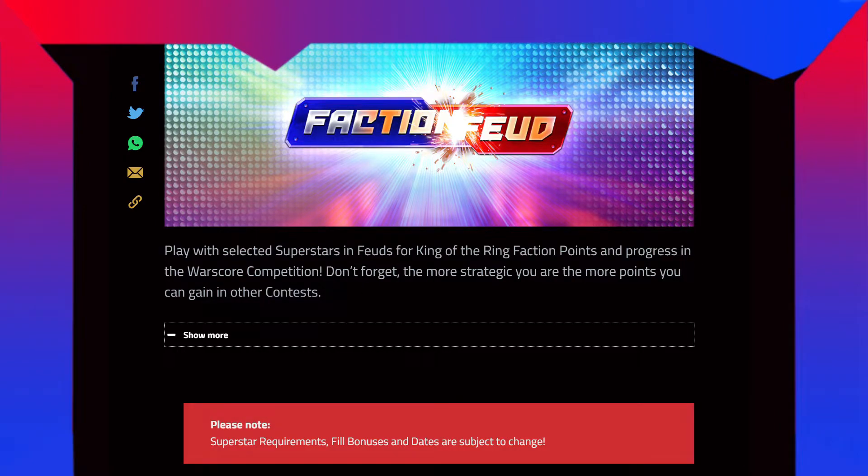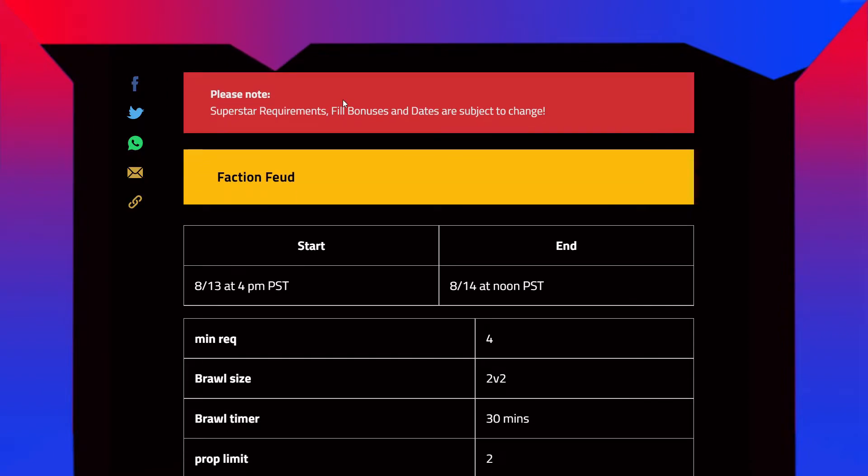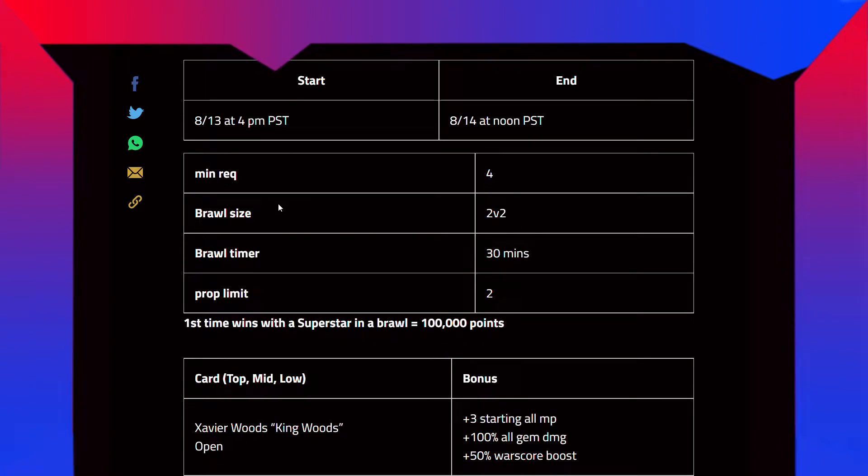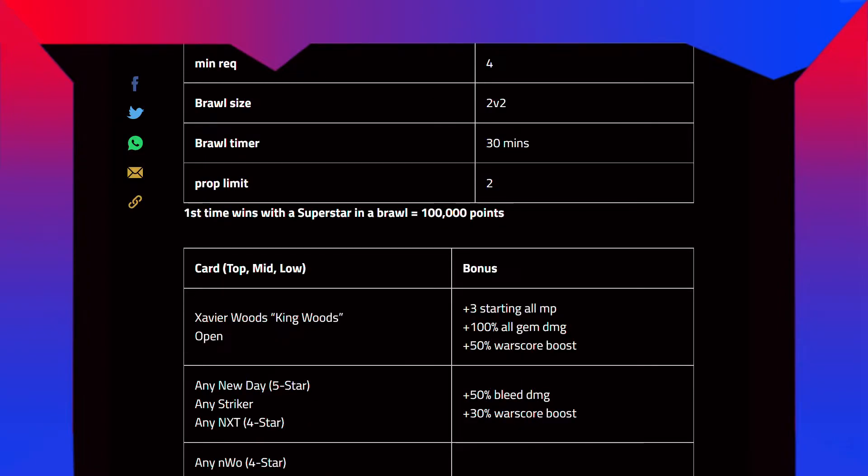Don't forget the more strategic you are, the more points you get. Please note superstar required field bonuses are subject to change. The faction feud starts on August 13th at 4 p.m. Pacific until August 14th at noon Pacific. Minimum requirements for brawl size is 2v2, brawl time is 30 minutes, and prop limit is 2.